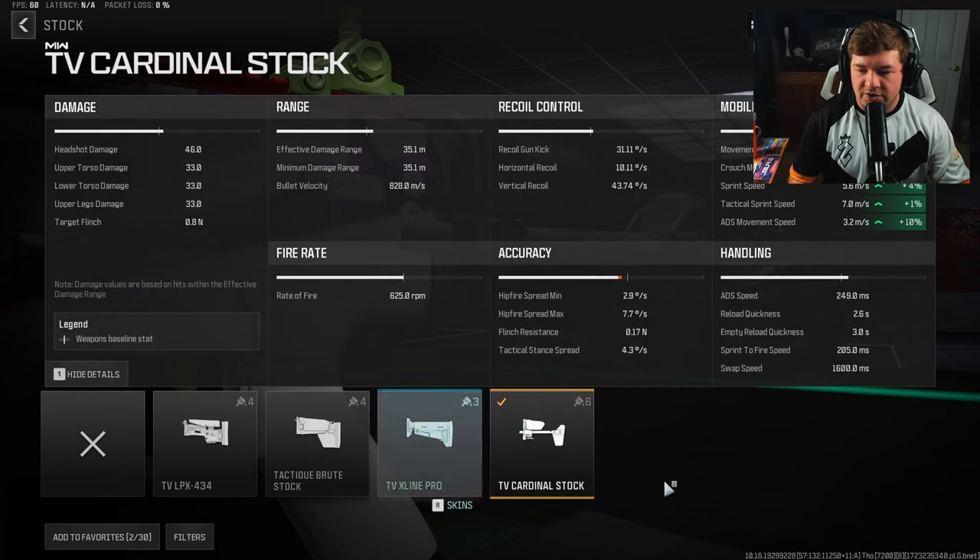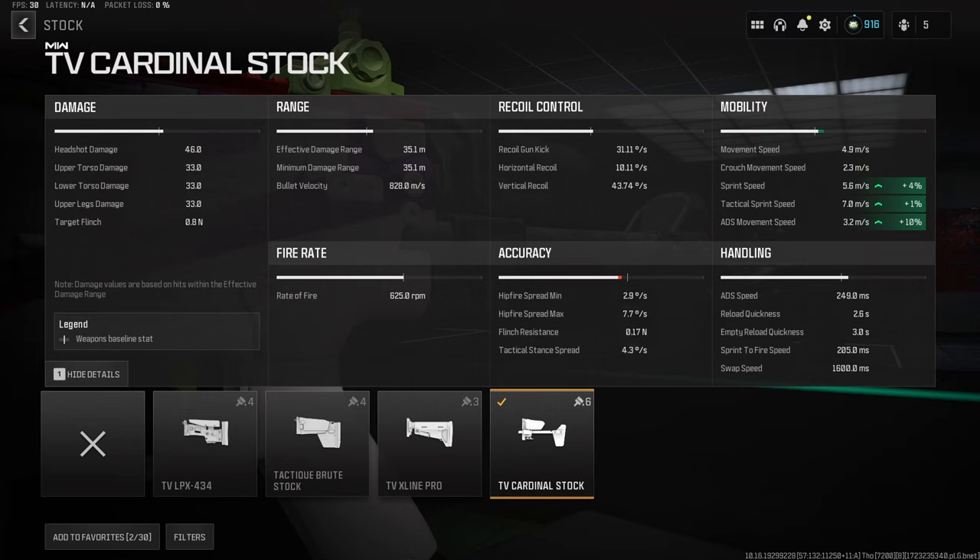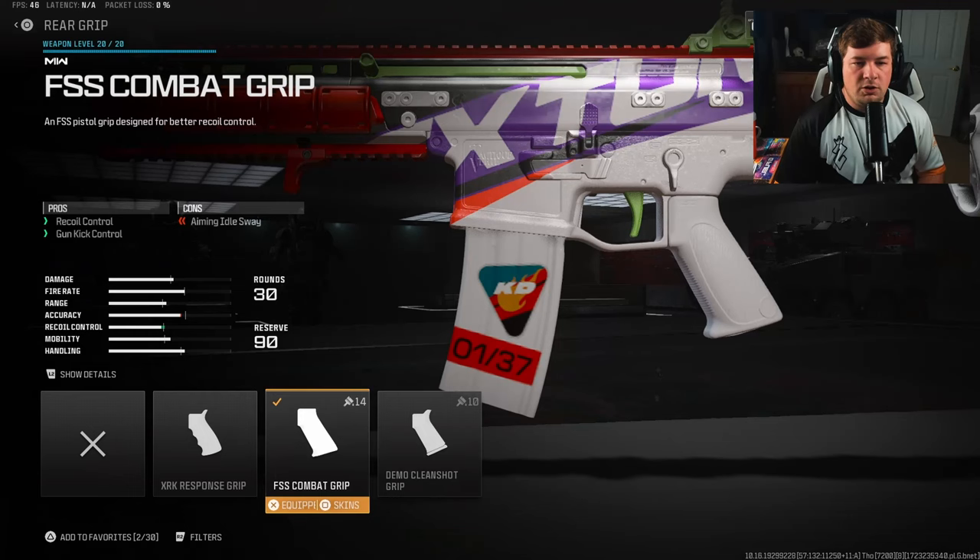Very easy recoil, very decent damage. My first attachment is the TV Cardinal Stock — that's going to give you aim-walking speed along with sprint speed. Overall this is just going to help your aggression and movement on the weapon. The big one is the ADS movement speed improvement, but we're also gaining some smaller values towards things like tactical sprint and sprint speed.